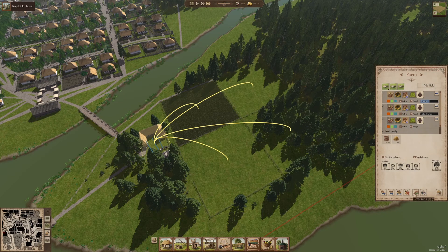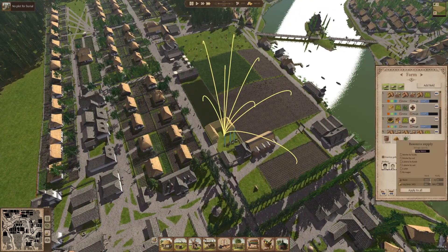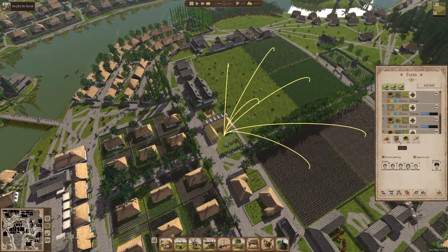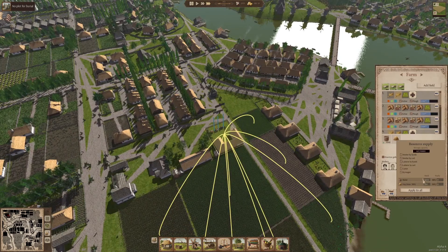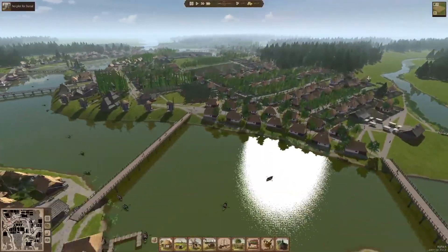Why do we have 5,000 water in here? That shouldn't be — I guess I did an oopsie there. We really don't need 5,000 water. Why is that having so much water? The oxen are not that thirsty. Although, it doesn't seem to be counting against storage anymore, so maybe it's not such a bad thing. Upon further review, we will leave that alone.